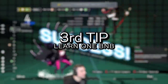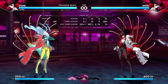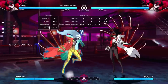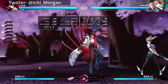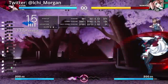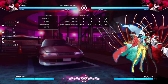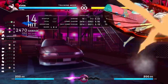Tip number three is to learn just one basic bread and butter combo that works for everything. Usually these are one of the easier trials. The way the proration system works is that you can do a lot longer combos off of a short starter as opposed to a long starter. Take for example this corner combo for Kuon, which starts with a 2B. When you start a combo with not much proration, you're able to get longer extenders and therefore more damage. If you try the same combo with a different starter, it either becomes a lot harder or impossible because they can tech out quicker.